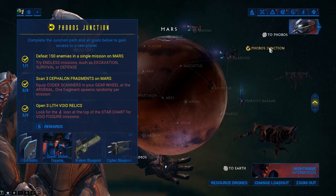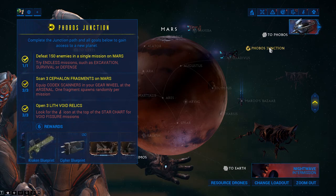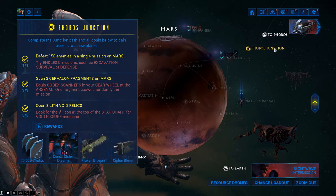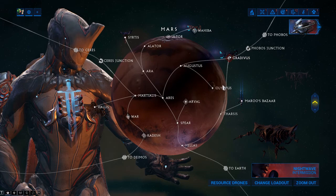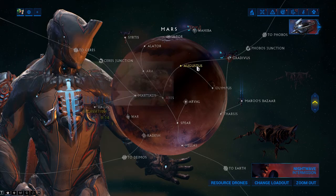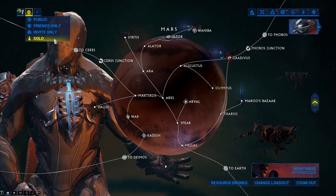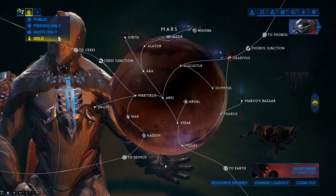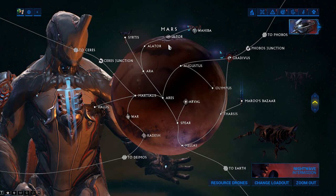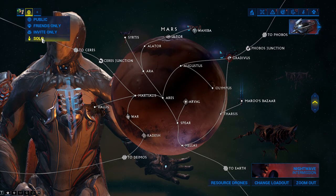Starting off with defeating 150 enemies in a single mission — this has to be on Mars. Both of the first two requirements, 150 enemies and Cephalon fragments, all have to be on Mars. For the 150 enemies, I would suggest doing some sort of endless mission. I'd go solo if you're able to. If you're having trouble and dying, going public or friends-only is probably fine just to get a little bit of help and survivability.